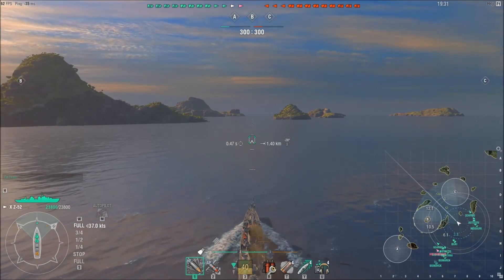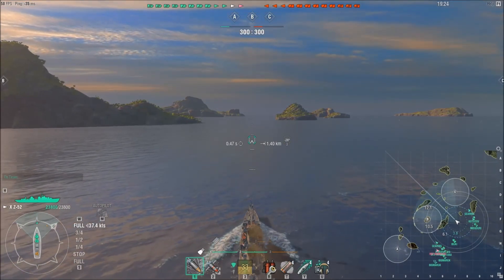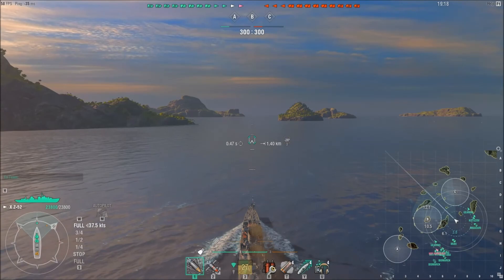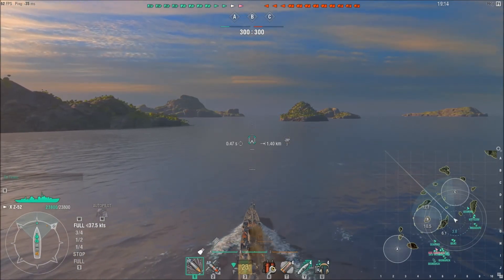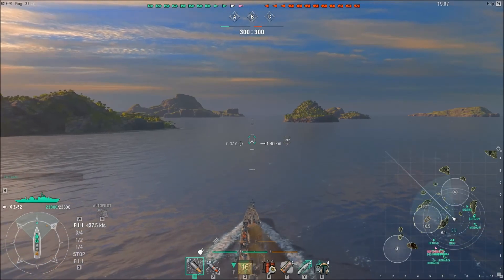Now, as the Sea Warrior map — I've always been a big fan of the southern team doing B and C, and the northern team doing B and C. The southern team does A and B, and the northern team does B and C. It doesn't matter however you slice it — usually the fight is always about B.